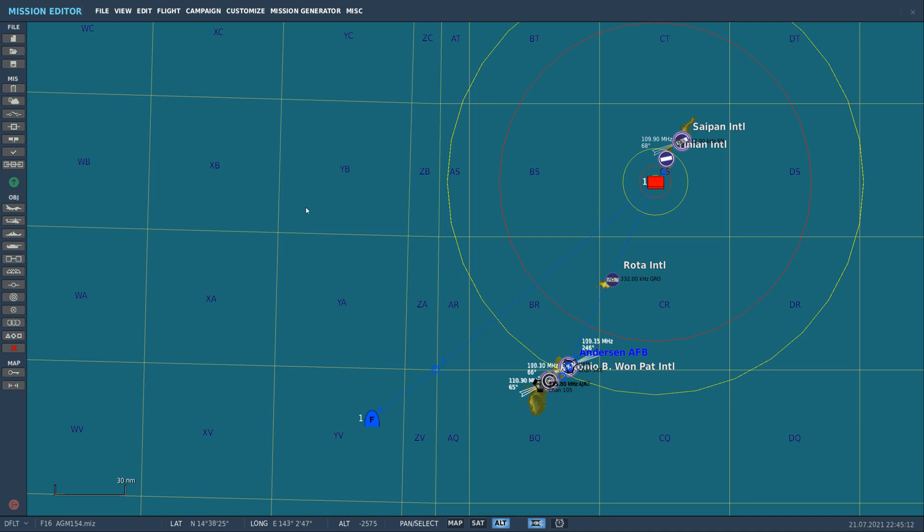DCS World F-16 AGM-154 — a new addition to the game, an addition to the F-16 Viper. Let's take a look.